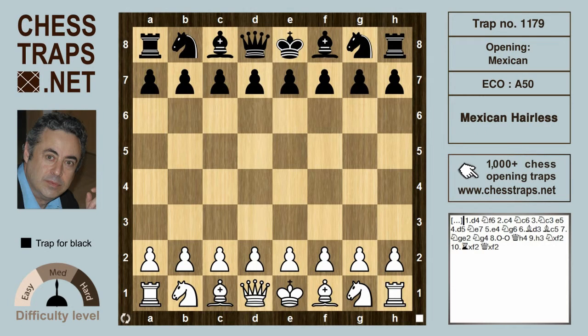The Mexican Defense, or the Black Knights Tango, is a system I know very little about, although I have heard it discussed by Alex Yermolinsky. This trap is called the Mexican Hairless, sharing its name with Mexico's famous hairless dog with the unpronounceable name that starts with an X — the Xoloitzcuintli, or the Xolo for short.